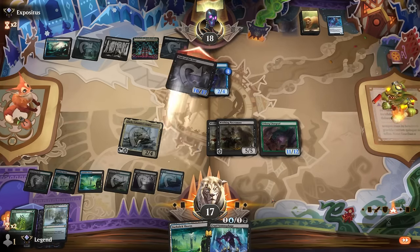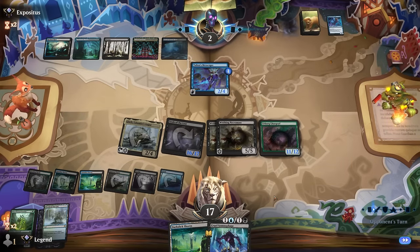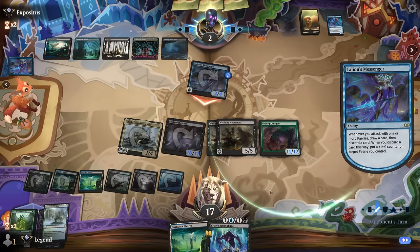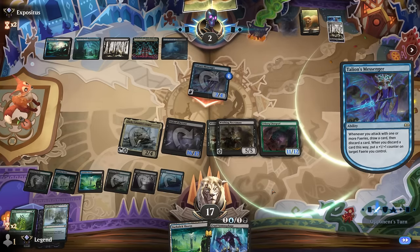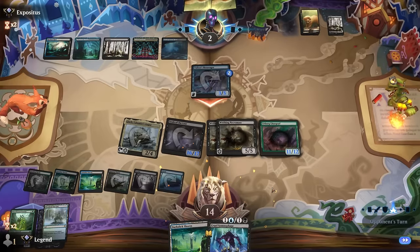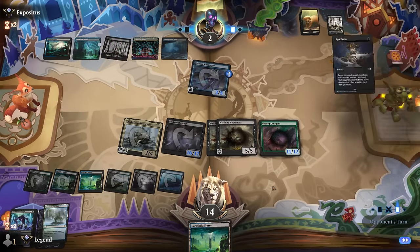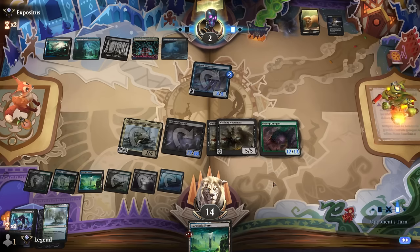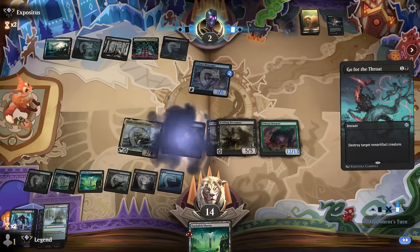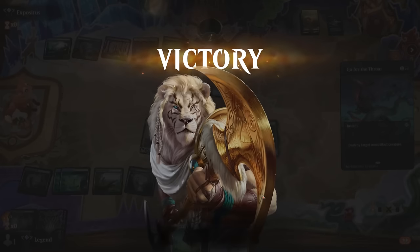There were a few sequencing options there, but we're in decent shape. Opponent pretty much needs a board wipe to reset. They're at two — every creature we draw now is lethal. Ego Drain makes us discard our Somnophage; Go for the Throat takes out our 17/18, and then we die to the rest. Game goes to us.